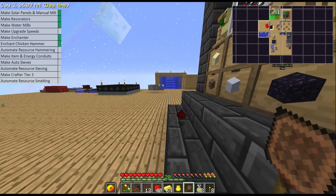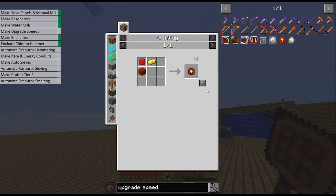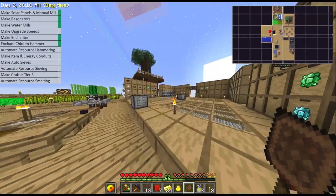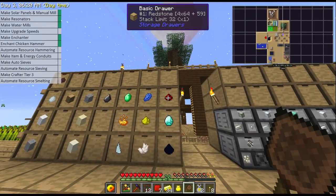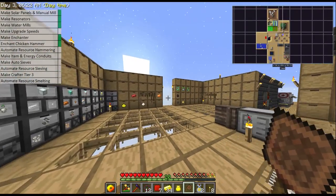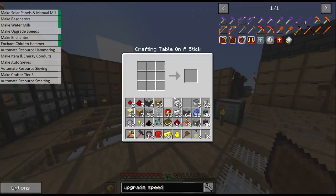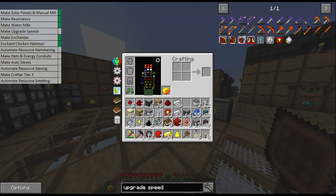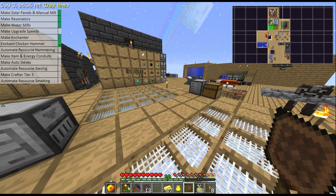We've made our upgrade bases, so let's make our upgrade speeds. We need blocks of redstone as well — I'll just make as many blocks as I can since we have more than enough, and that will give us 33. I need seven more blocks of redstone to make our 40. Seven nines is 63 — this will be more than enough. We can now make our last seven speed upgrades.